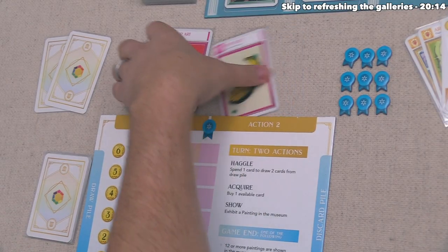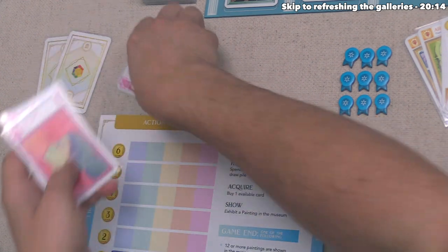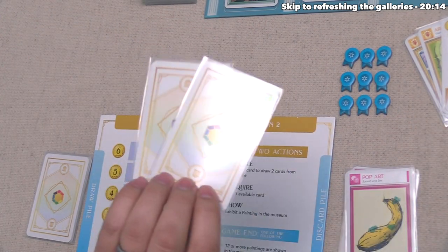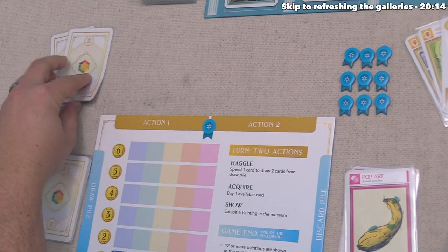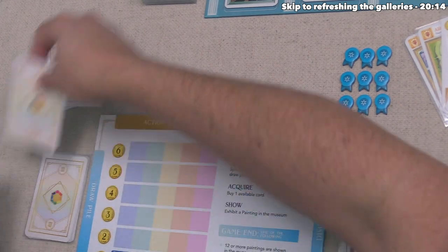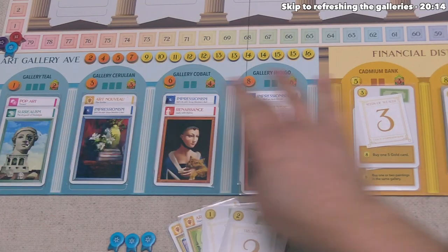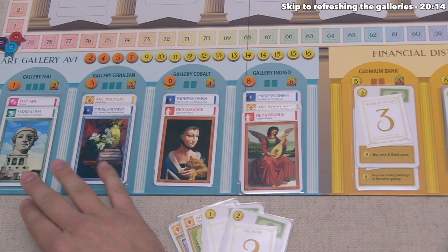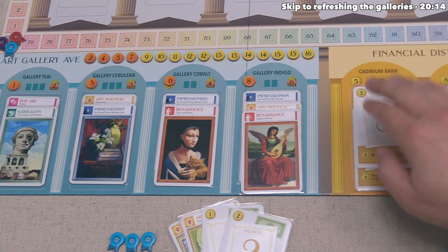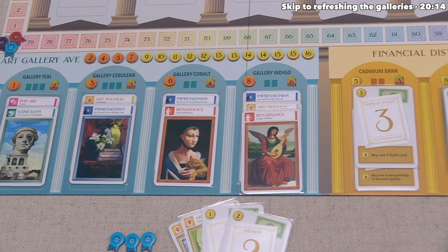Their two actions are done, so they finish their turn by discarding those, optionally keeping cards in hand — they decided to keep both. Now they draw until they have five cards in hand. They have two, so they draw three from the top of their deck. None of the galleries are empty, so no reset needed, and the Cadbium Bank has two cards, so nothing to do there either.